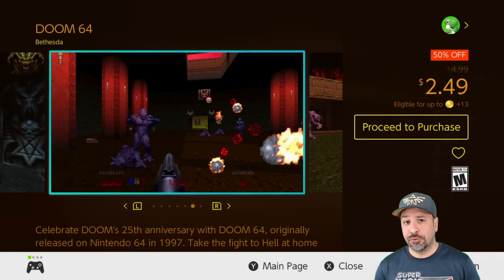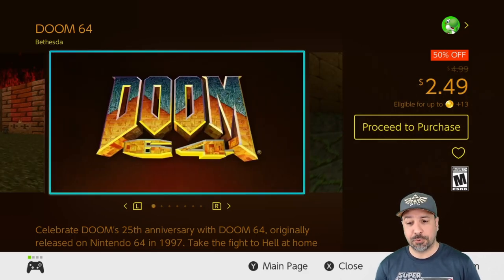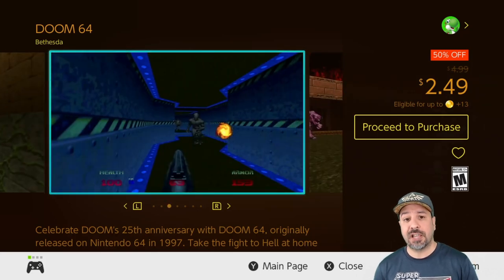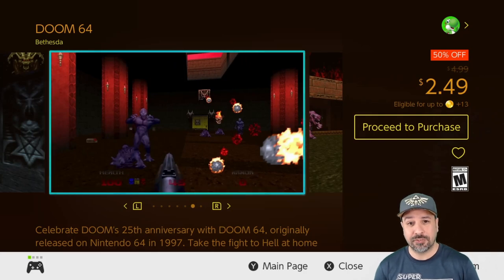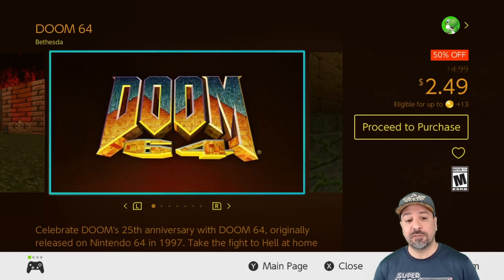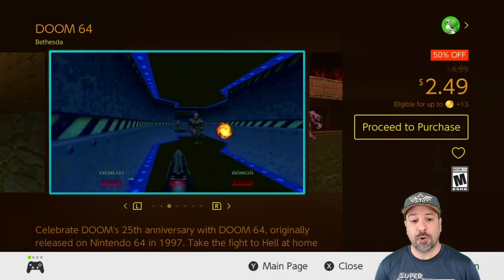To round off the Doom section we have Doom 64 — definitely the most advanced of the classic Doom games currently on sale at 50% off for $2.49. This is also my favorite of the three classics because it was locked on the Nintendo 64 for so many years and a lot of people never got to play it. If you're looking for one of the classic Dooms and haven't played any of them, definitely start with Doom 64 for the best overall experience.